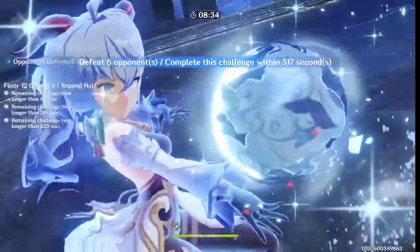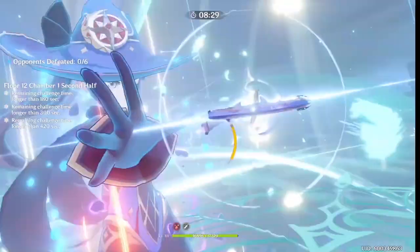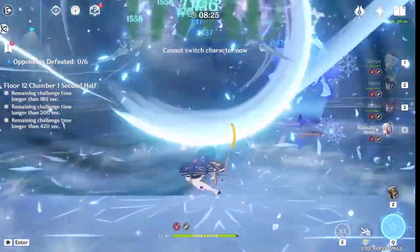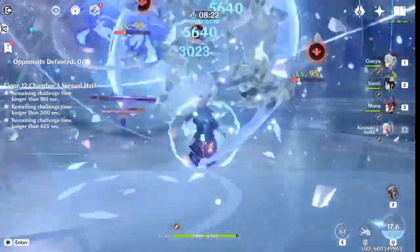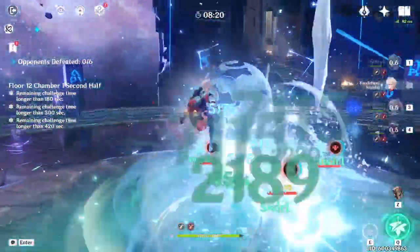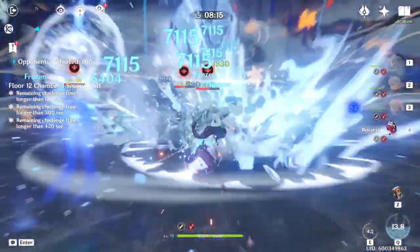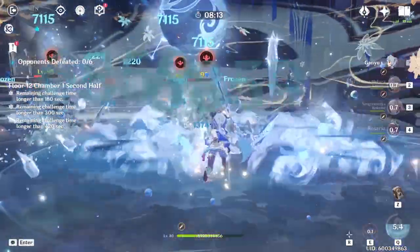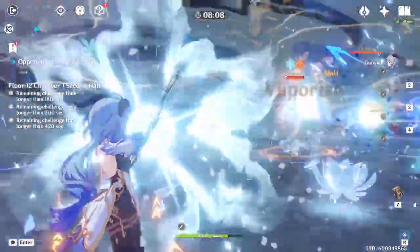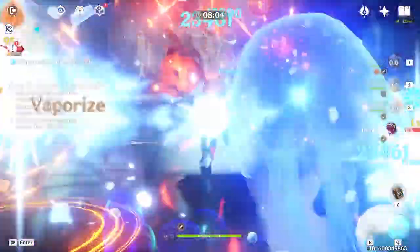Unfortunately, I won't be able to cover every single variation of the Freeze Ganyu team because there are just too many variations. You can use Kazuha instead of Venti, Ayaka as your second cryo, Shenhe, Rosaria, and of course Kokomi instead of Mona. Overall there are many, many variations, and depending on which you're running, you might want to do your rotation a little bit differently. For example, with Kokomi you'd cast her elemental skill at the beginning of the fight because it has a very long duration, then refresh it using her elemental burst. But more or less, all rotations come down to something similar to one of the two shown.